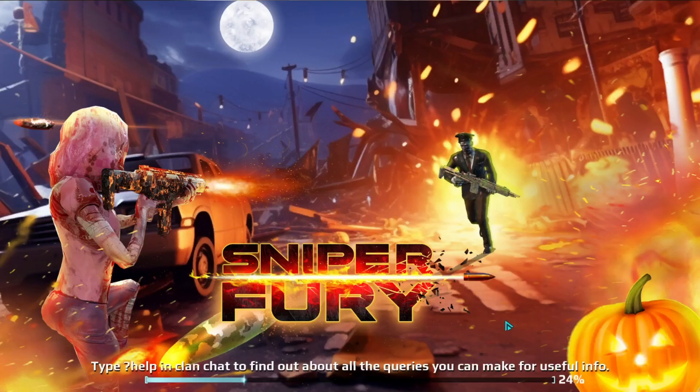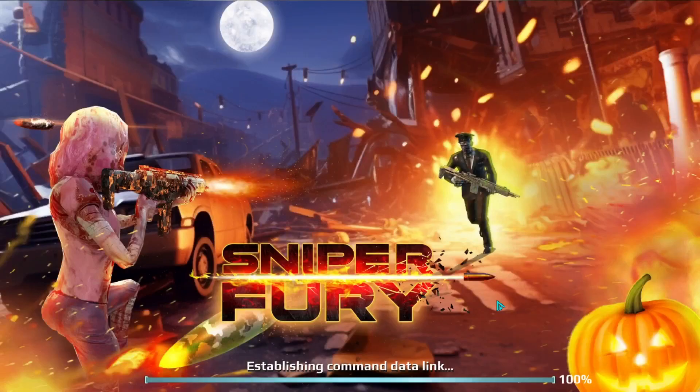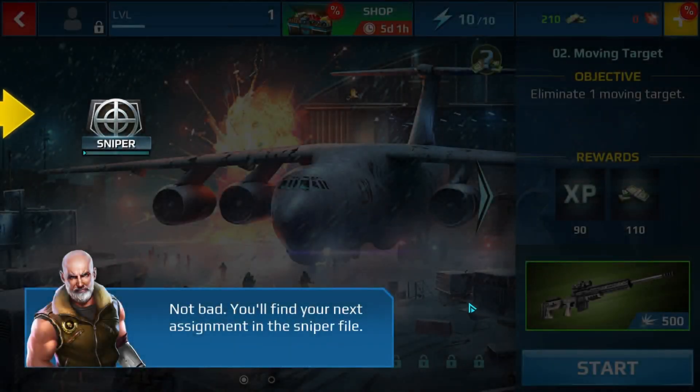Center the crosshairs on the target, tap to shoot the enemy. Not bad — you'll find your next assignment in the sniper file.